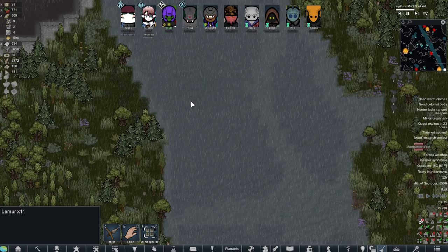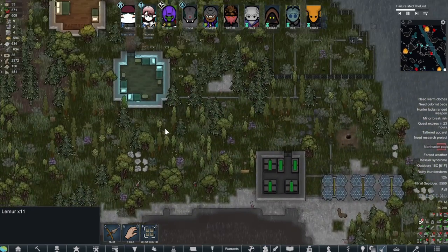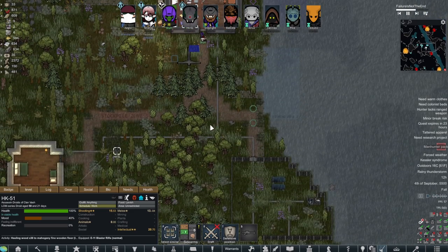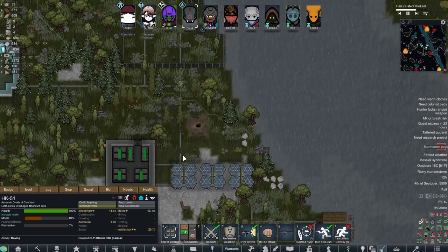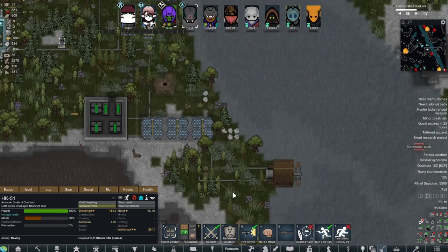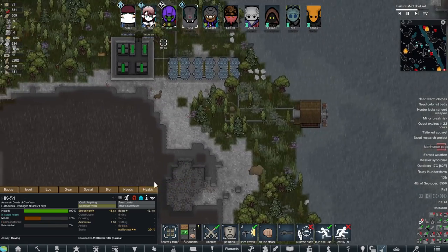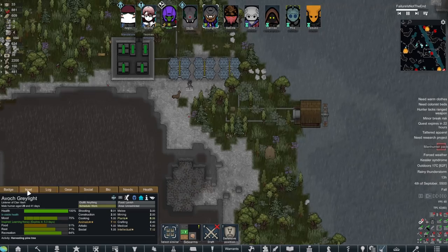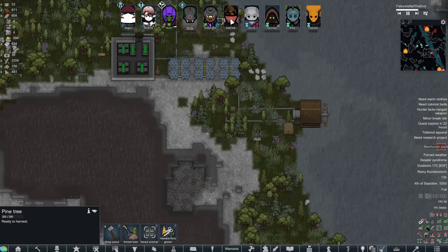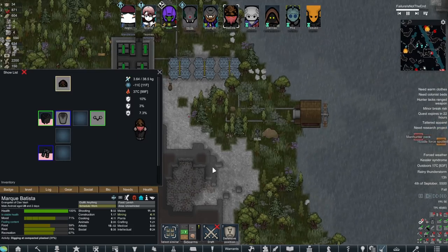I only just paused and came back, and we have 11 manhunting lemurs looming over us. We just finished glassworks, so our droid is free to handle this issue. I really need to work on getting some of these other guys' combat experience. Skull — Greylight — I don't even think he has a weapon, much less any skill with one. Batista's good but also has no weapon.